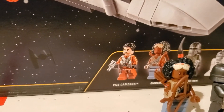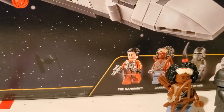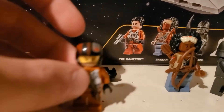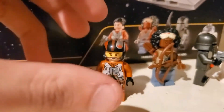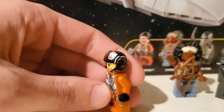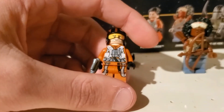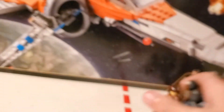Now we have Poe Dameron. I say Dameron because it's spelled with an O, not an I. We got his hairpiece here, looking nice. I decided to put his helmet on because I think it looks cooler. I really like the helmet — it's really nice. I think it's the first one of its kind because it's unique. I know plenty of other Poe's X-Wings have come out, but none from Rise of Skywalker that probably look like this. Fairly basic body for a Resistance or Rebel Pilot though.